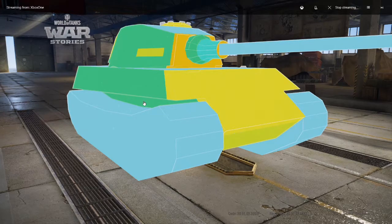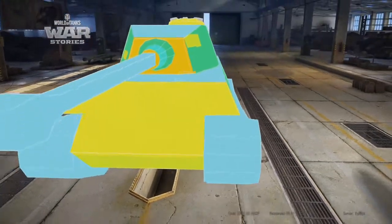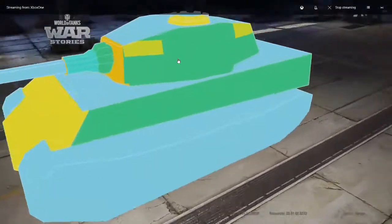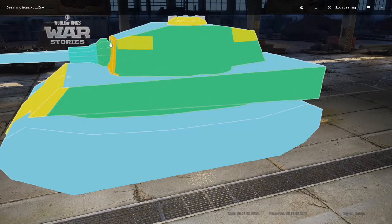If you load premium rounds, anything with over 250mm of penetration should clearly go through the turret front, as it is quite flat. This applies to the King Tiger and the captured King Tiger alike — flat enough that over 250mm penetration will go right through, causing damage.